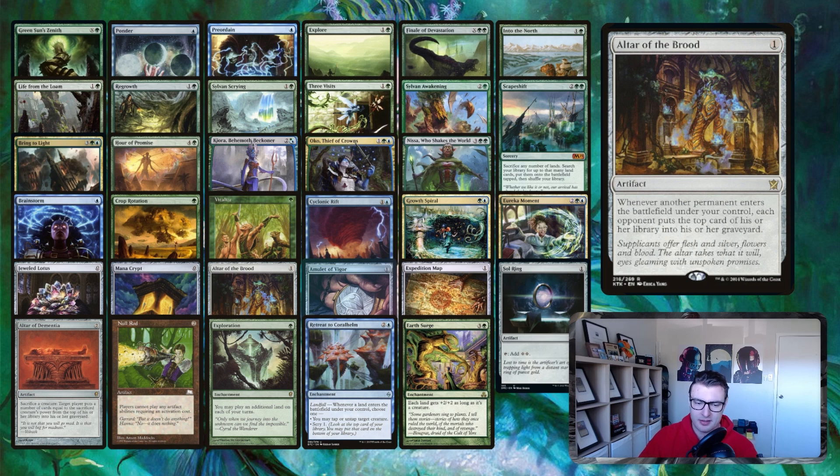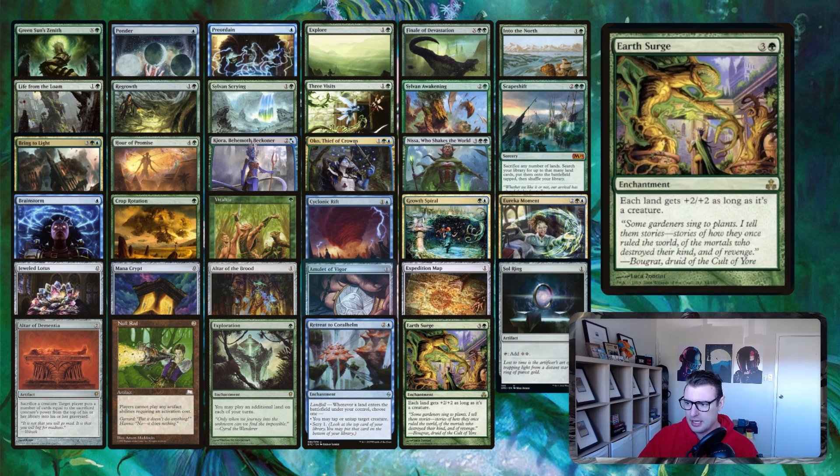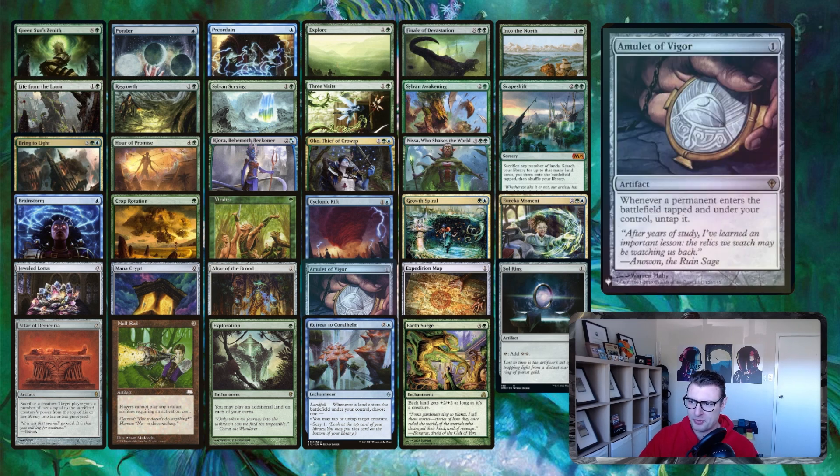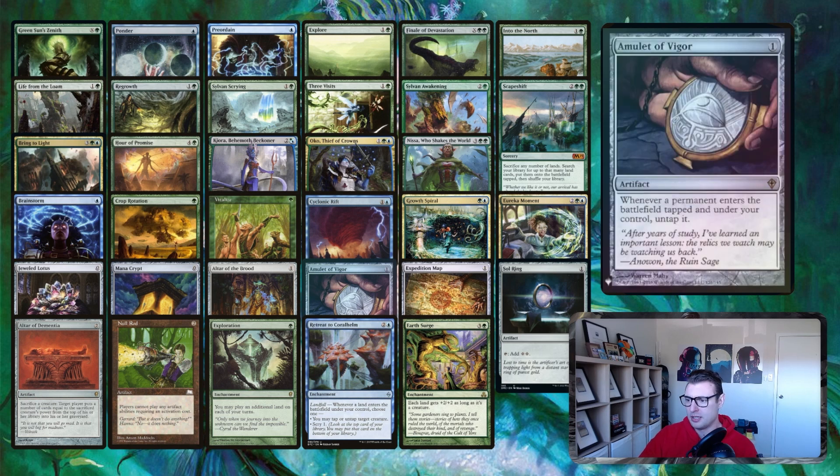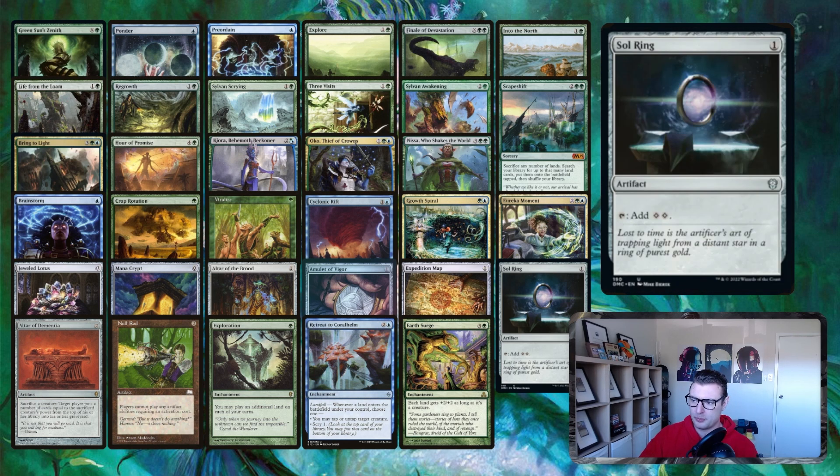Altar of the Brood doesn't get affected by Null Rod — there's no activated ability. It's just: whenever another permanent ETBs, your opponent puts the top card of their library into the graveyard. Combined with the Kirin Ranger loop, you can just mill opponents to death. We're also an Urza's Saga deck, so we can go and get literally all of these artifacts: Jeweled Lotus, Mana Crypt, Altar of the Brood, Amulet of Vigor, Expedition Map, Sol Ring — Urza's Saga can be a win condition. Altar of Dementia is great for those sacrifice loops.